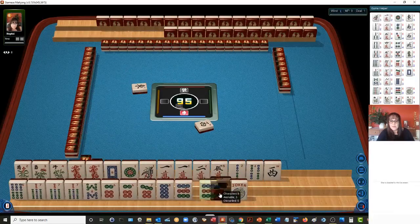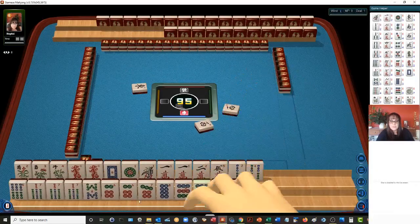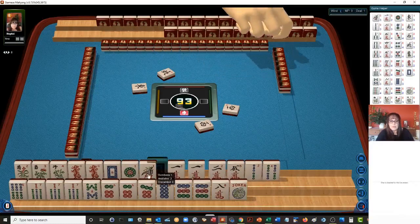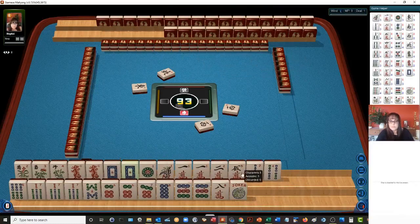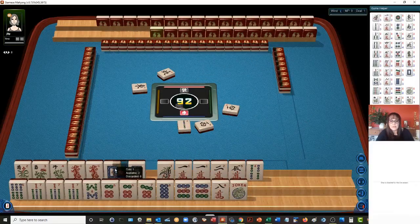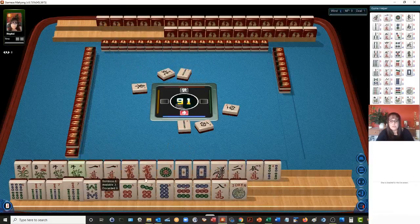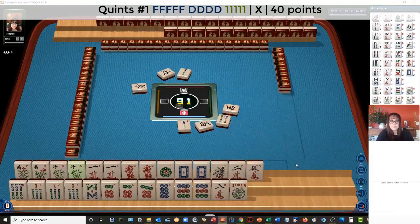Up here, look at this like number hand — two bamboos. There's another flower. Maybe we should play a quint. Four bamboos. We have six, seven, six, seven, like numbers with ones. We have the dragons. It'd be nice to use all these flowers. Pink bamboos, six, seven, eight.